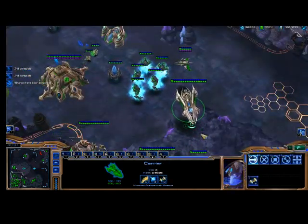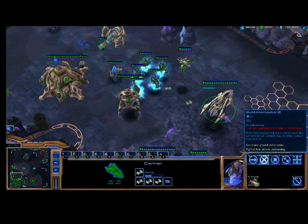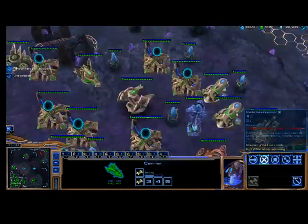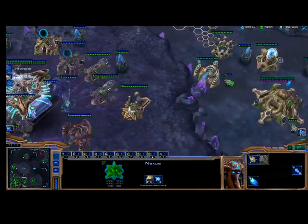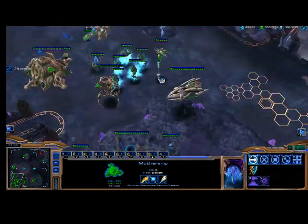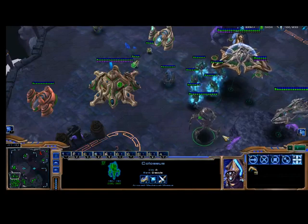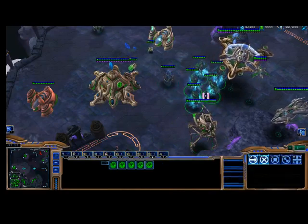The Carrier starts with four Interceptors, and then you can make more. The Interceptors are what do the damage and what makes the Carrier good. Here's the Mothership — as you can see, it is cloaking my buildings, and within a certain area it can also cloak my units. Here's my Colossus. It does the splash damage we were talking about. The Colossus wasn't doing splash damage to my Archons — I think it's because they're massive units. Let's try some Zealots, which are not massive.